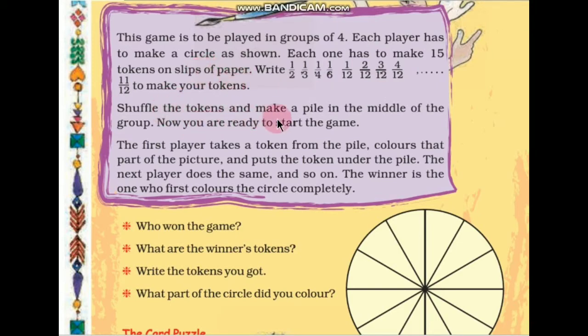Shuffle the tokens and make a pile in the middle of the group. Now you are ready to start the game. The first player takes a token from the pile, as in a card game. Color that part of the circle, then put the token under the pile. The next player does the same, and so on. The winner is the one who first colors the circle completely.